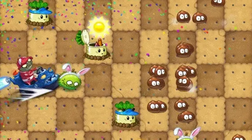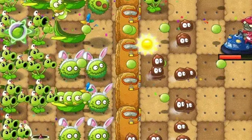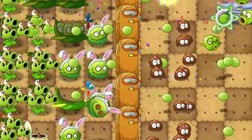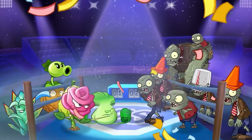It can also do random collisions — when it gets on its bumper car, it can drive randomly diagonally across the lawn, destroying any plant it hits. It also has a crazy spin, kind of like the jester zombie, and will change lanes while doing this. Whilst spinning, it will deflect any physical shots.